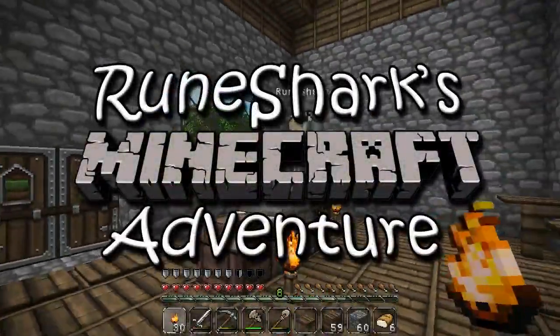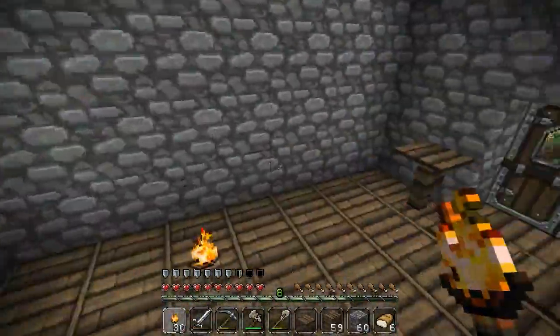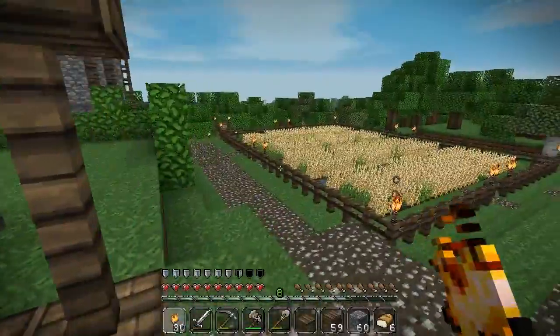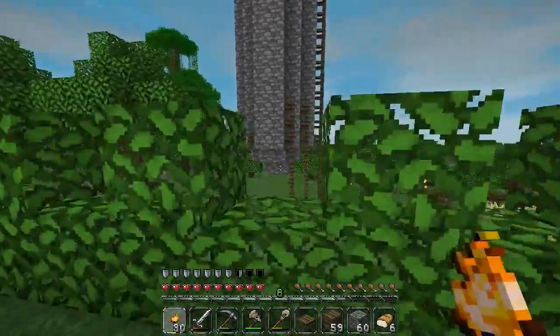Hey guys, welcome back! We're on Rune Shucks Minecraft Adventure episode number 24. James, we're in the farmhouse, it's looking pretty good. One thing I was debating at the end of the last episode was building like a mezzanine floor — a second floor kind of thing — but only part way through the house. People seem to like it in the comments, so I'm thinking I'll go for it.